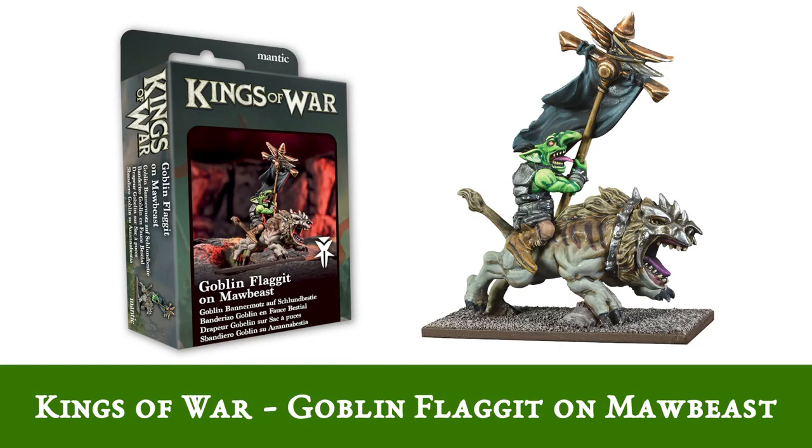Up next I'm afraid we have some Goblins and if they're good at one thing it's running away, so we made it a bit easier. This Goblin Flaggett on Moorbeast is all resin for both the Moorbeast and the Flaggett itself. Sporting a stolen Basilean flag, this unit will add an upgrade to any Vanguard list or some variety to your cavalry.